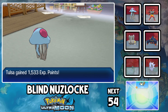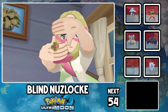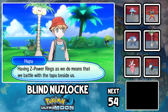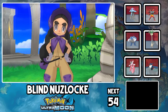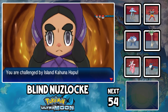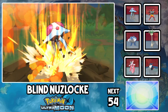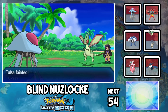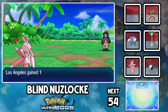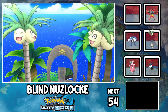But we're done with all the trials, leaving only the Grand Trial of Poni Island. Hapu finds us right after fighting the Ribombee, and now it's time to meet her at Exeggutor Island. Her ground types weren't too much of a threat due to my copious amounts of water and flying types, but I do forget that Poison is weak to Ground, so there goes Tulsa. 19 deaths. Hapu can't really do anything though, as we get through her trial relatively unscathed, officially beating the final trial of the Alola region.